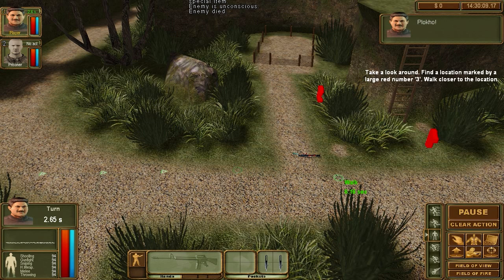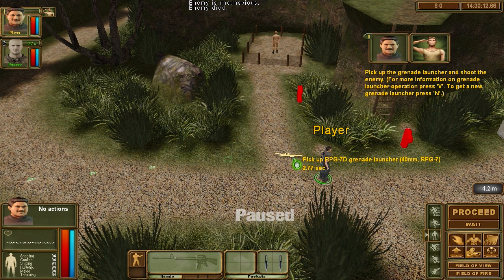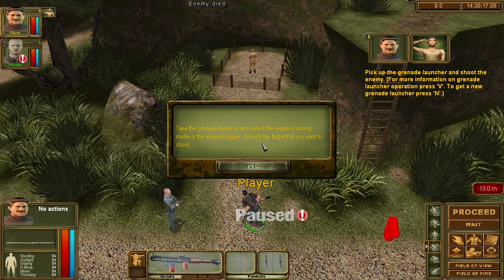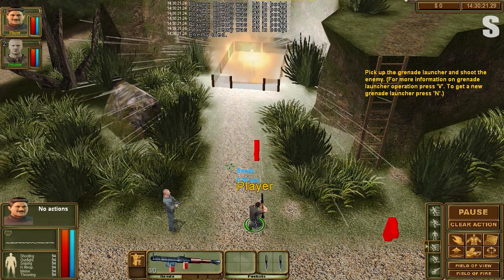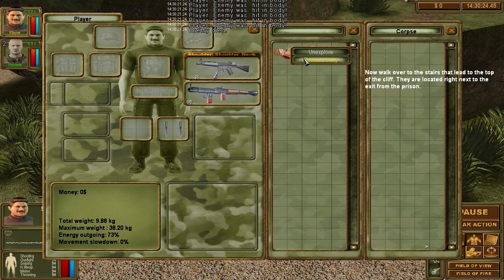Now look for the number 3 — walk closer to the location. Pick up the grenade launcher and the grenade. Put it in the slot. Press V. Take the grenade launcher, select the aimed mode of the weapon, and trigger at the target you want to shoot — so it's just like shooting a regular gun. Shoot! He just got blown up.